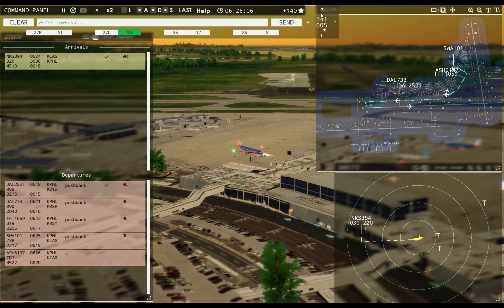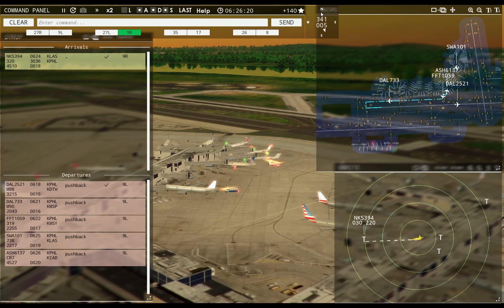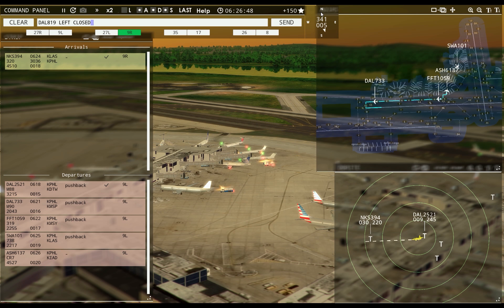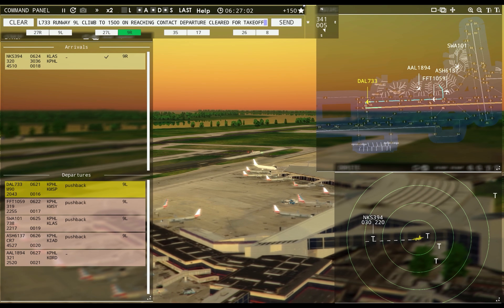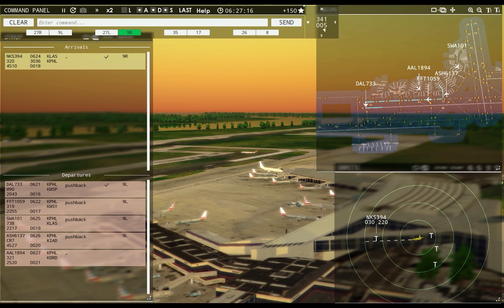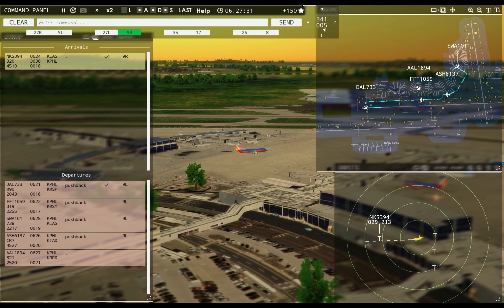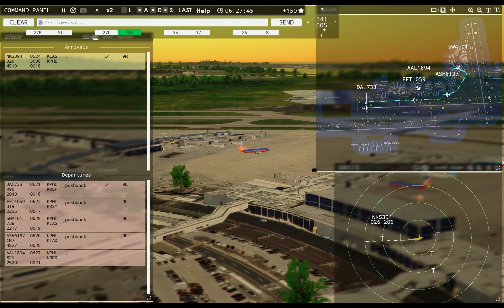Air Shuttle 6137 requesting push and start. Air Shuttle 6137, pushback approved, expect runway Niner left. Philadelphia Ground, Southwest 101 ready to taxi. Delta 733, runway Niner left, climb to 1500, on reaching contact departure, cleared for takeoff. Southwest 101, continue taxi. Philadelphia Tower, American 1894 requesting push and start. Pretty soon I'm going to start sending them the other way.